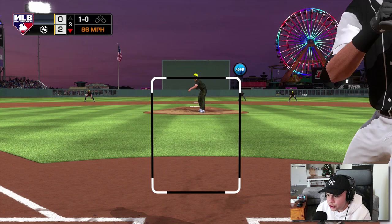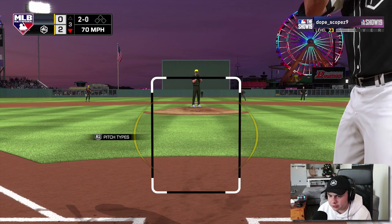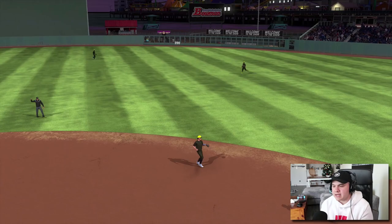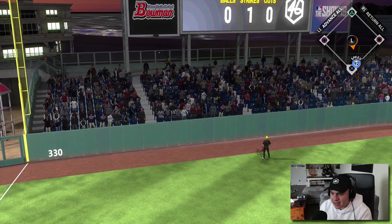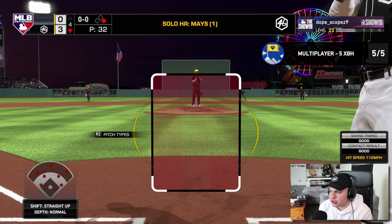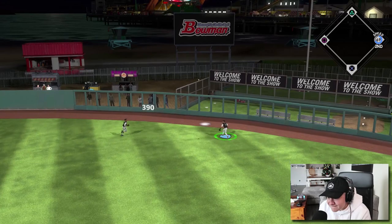Bottom of the third — Ichiro getting his second at-bat. If I get a fastball in the zone, I got to drive this. That is going to be low — 70 mile an hour curveball, no thank you. Ichiro, can you not hit it to second? I knew I liked Kenny Lofton better. Willie Mays — let's go — over the seats! Added another run to the lead, it's three nothing. Ichiro's got a lot of speed, but I don't think anybody's getting to that ball.